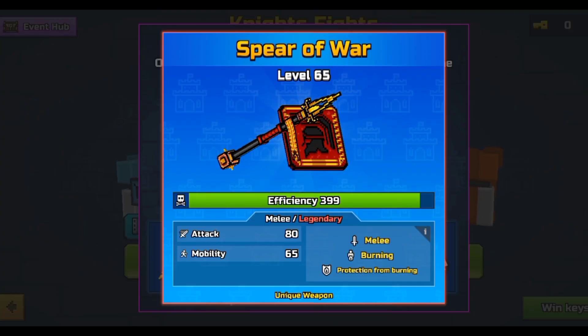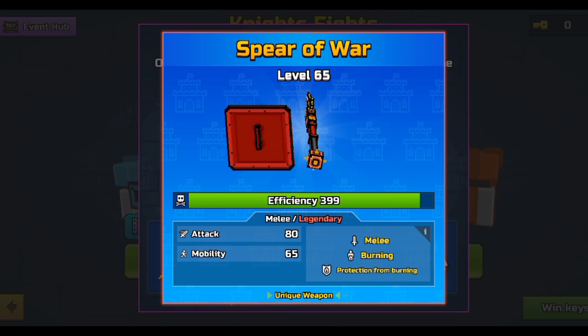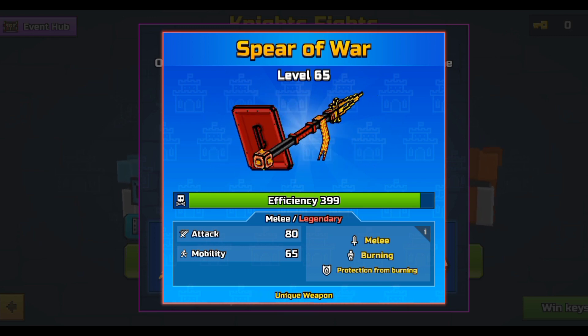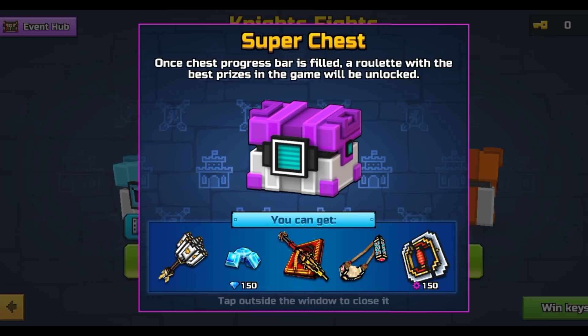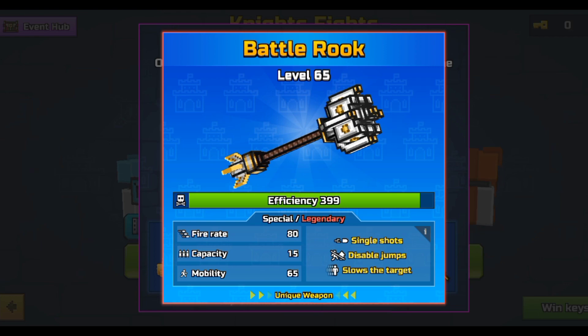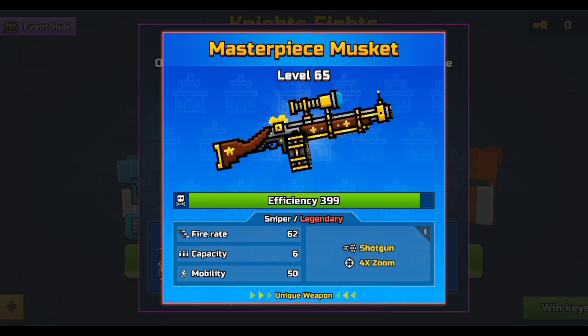We have a melee called the Spit of War — I really do love the design of this. It's like a Spartan-themed weapon, which I really like. It's not the best, but it's a pretty solid, decent melee. Then there's the Battlerook, which is not the best thing in the world either.